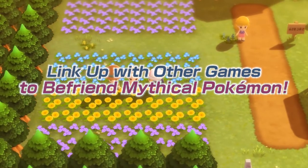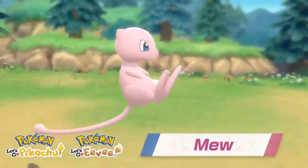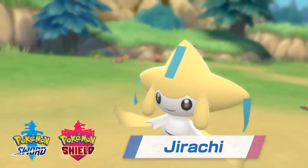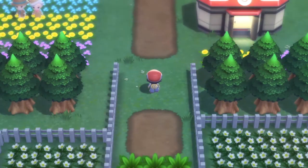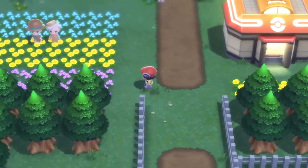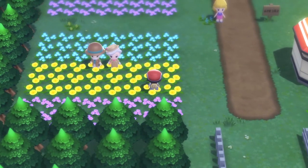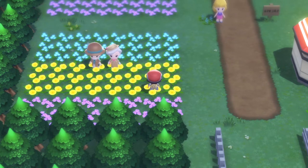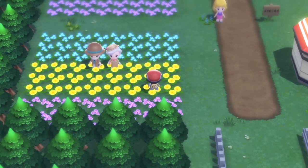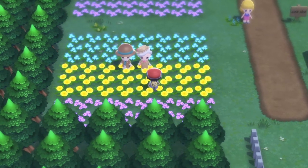Right after you receive your first badge and make your way to Floaroma Town — I'm probably saying that wrong, let me know in the comments — once you've gotten to this town, all you need to do is make your way to these two people standing in the flowers and you'll be able to attain a Mew and a Jirachi.